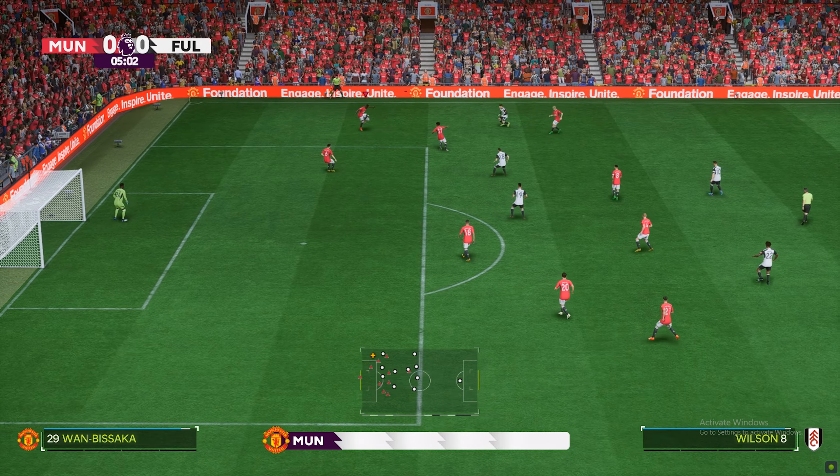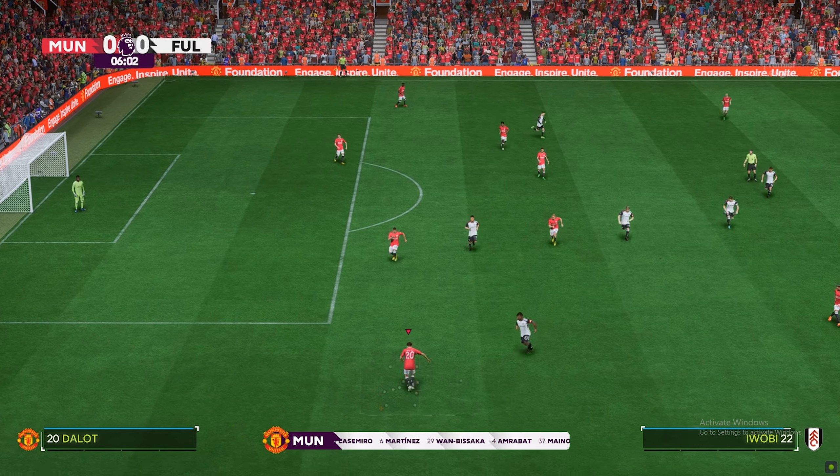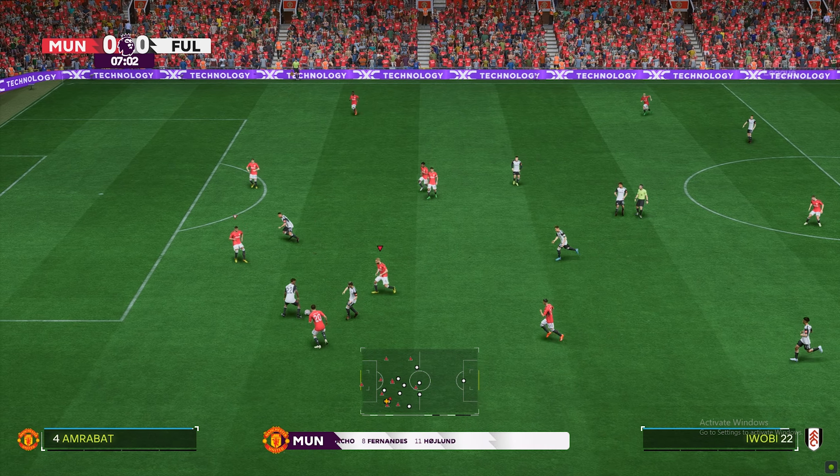Here's how Manchester United line up. Andre Onana is in goal. Aaron Wan-Bissaka plays with Diogo Dalot in the full-back positions and they'll play with a lone striker up front.